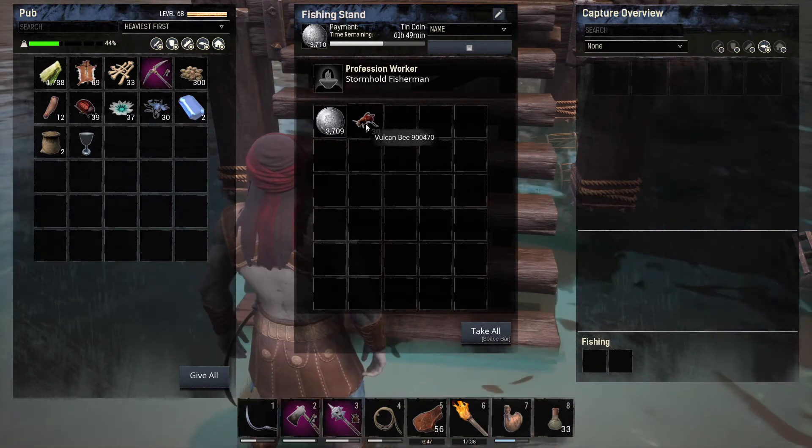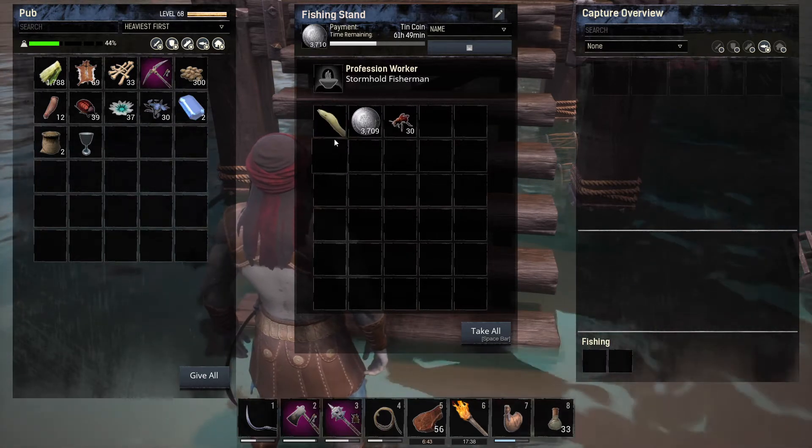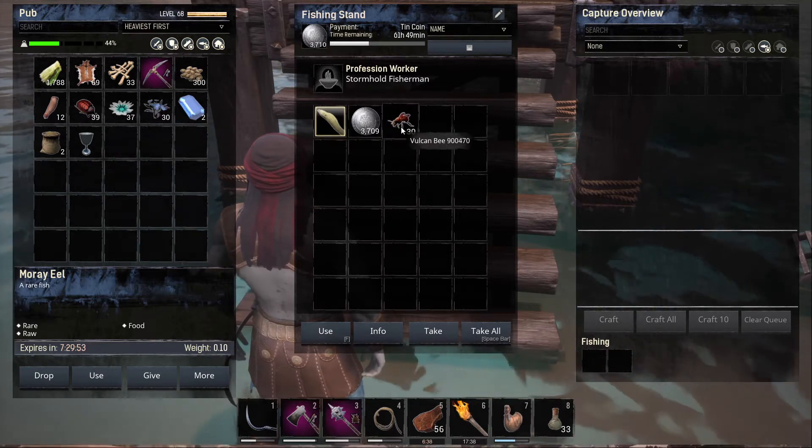I've put some Vulcan bees in. I'm going to add some more seeds and just see what fish — there we go. It produces the fish for you. I'm getting a rare fish because it's the Vulcan bee.